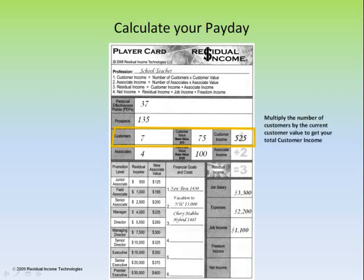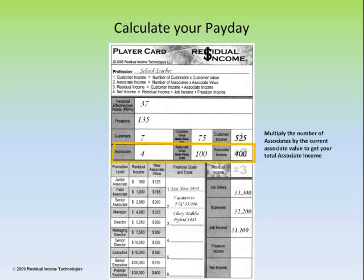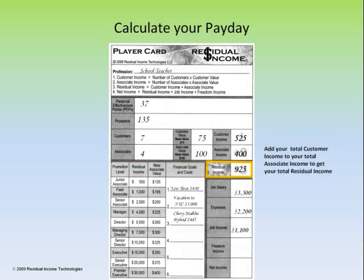As we look on our card, we're going to take our customer income from the number of customers — which is 7 — times the customer value, which started at a base value of 75. So 7 times 75 is 525. Write that number in your customer income square. The associate income is figured by the number of associates times the base value of an associate, which is 100 — so 4 times 100 is $400 associate income. Our residual income is the total of both our customer income and our associate income — that's not only the products and services we sell, but also the team members working with us.